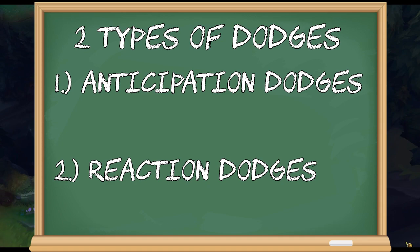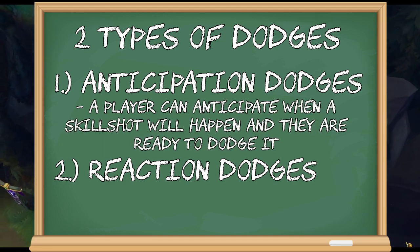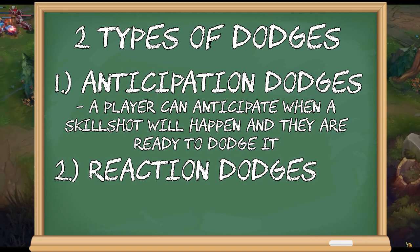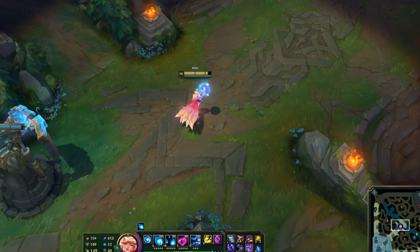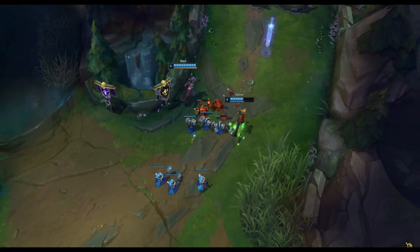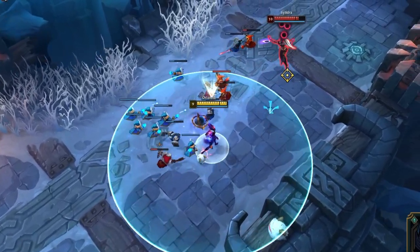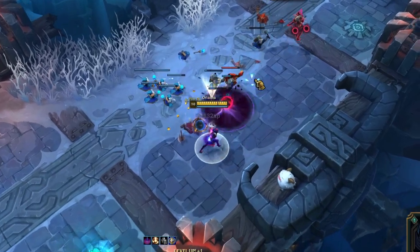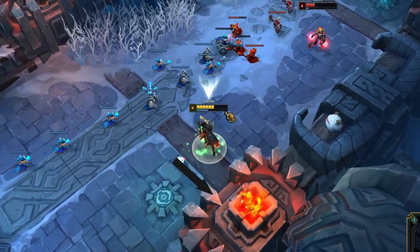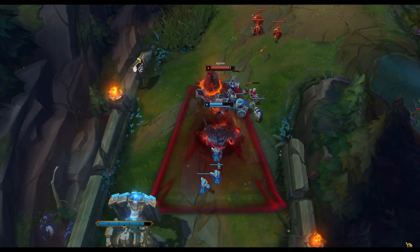The anticipation dodge is when a player moves in a particular way because they know their enemy will throw out a skillshot and they are ready to dodge it. This anticipation dodge is split into two concepts: one is wiggling and two is sidestepping. Wiggling can be done back and forth to pressure your enemy using your extra range. The sidestep is the normal traditional dodge that the majority of players use — basically going side to side to make the enemy miss the skillshot.